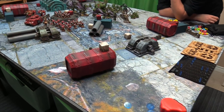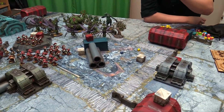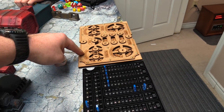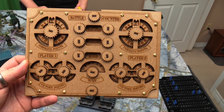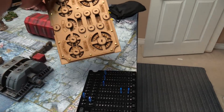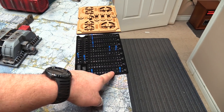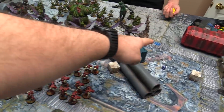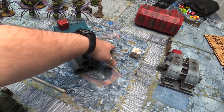There's the table set up for Supply Drop. There are six objectives which we'll roll off and place — standard deployment, not within twelve of each other, six of an edge. We're going to use the objective markers and a handy game-tracking system from Battle Counter, which tracks CPs, current score, First Blood, Warlord, Linebreaker, and ongoing VPs. We're also going to use wound markers — life counters one through four are mine covering my three Dreads and Predator, and then Rotigus, Slimux, and the Demon Prince for Owen.